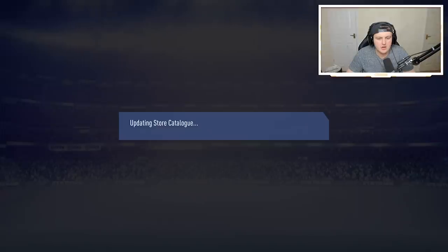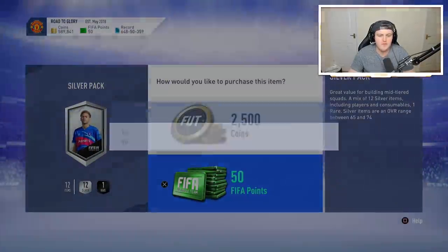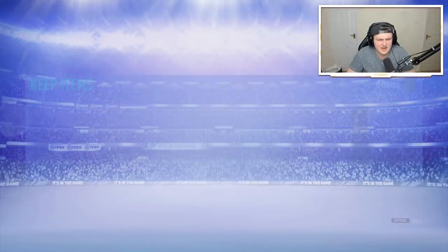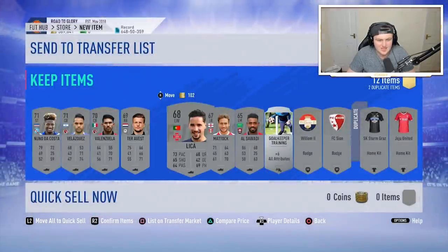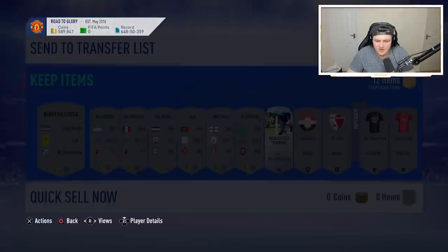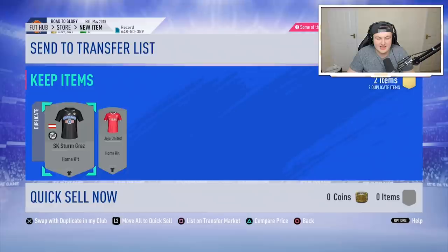We'll go ahead and discard that, and we can open up one more pack — a 50 FIFA point pack. I was expecting a walkout there and I don't know why — that's a silver pack. We could still get something good. That actually might be really good. That's not bad, actually. There might be a little bit of value in this pack to be fair. That is actually not too shabby at all. We'll take that. Go ahead and discard that.